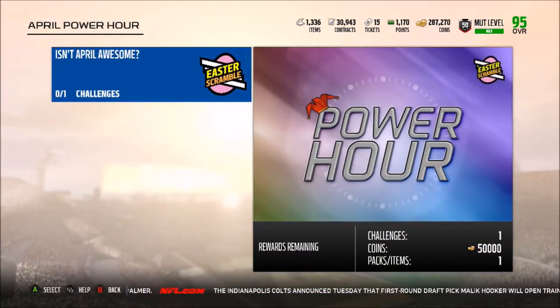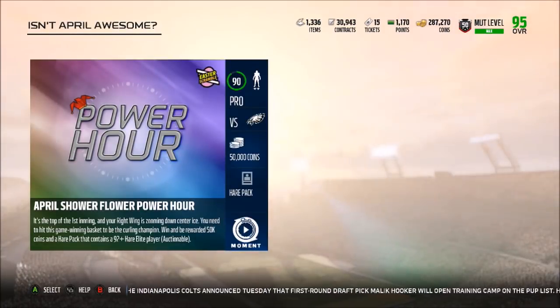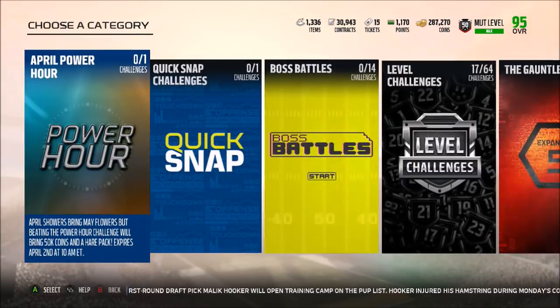This is an hour-long solo which is just insane to start off, but first off you get 50,000 coins and a 92 overall hare player that is actually auctionable. It's an hour-long solo so 15-minute quarters, four quarters — it's going to take you a very long time to complete.